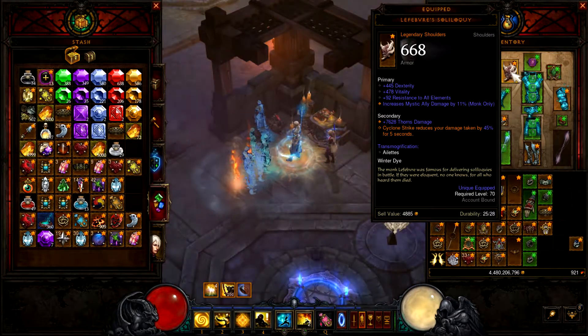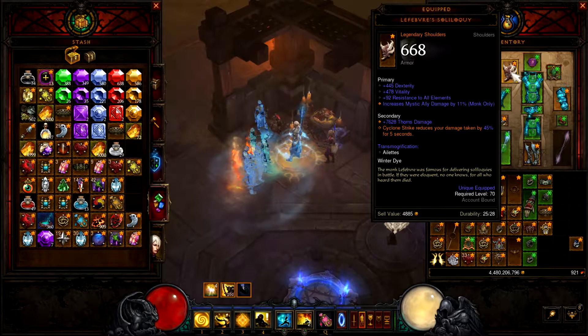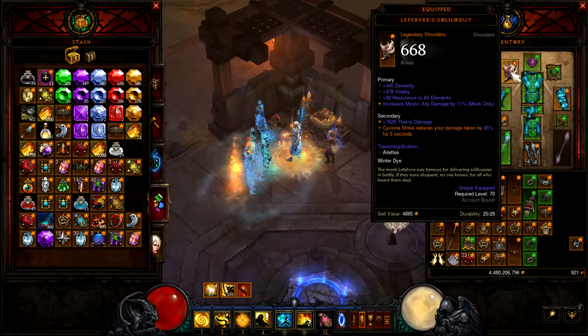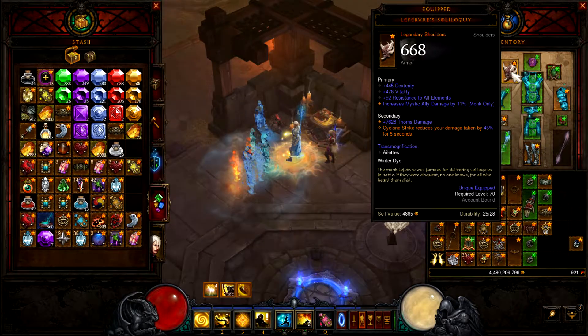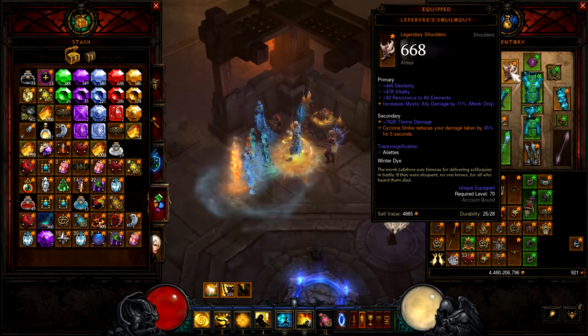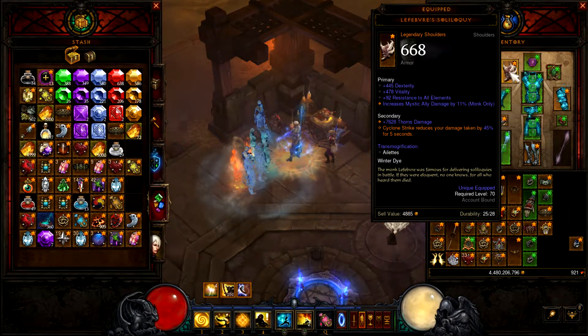And Lefebvre's Soliloquy — I use that for Cyclone Strike too. It basically almost halves your damage taken by using Cyclone Strike.